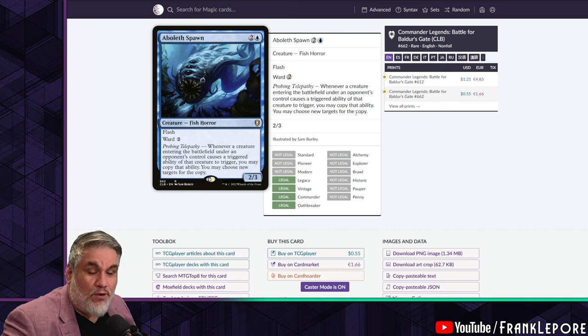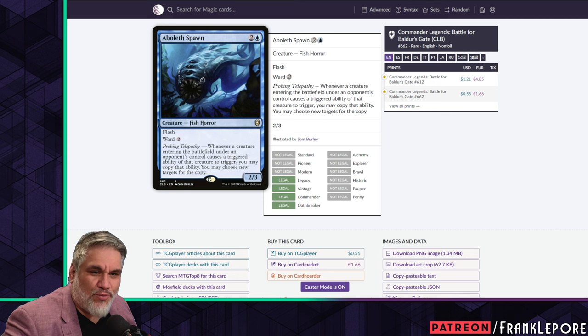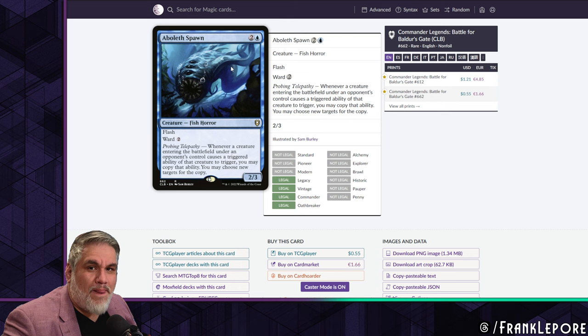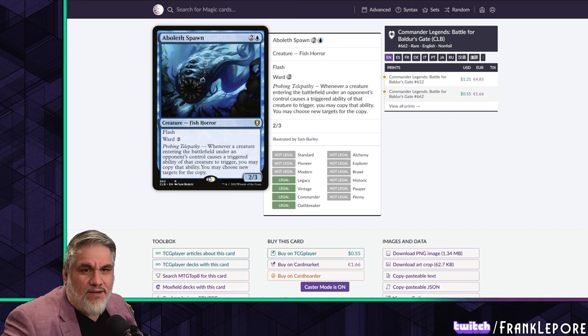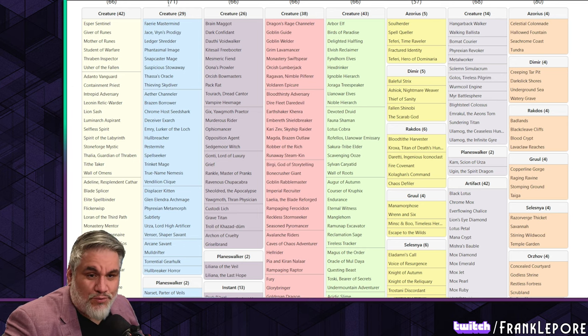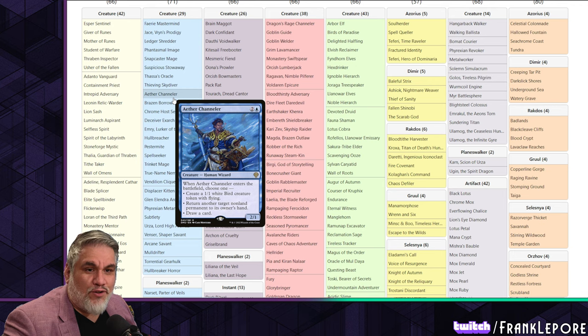Aboleth Spawn is a 2/3 flash with Ward 2. Whenever a creature entering the battlefield under an opponent's control causes a triggered ability to trigger, you may copy that ability and choose new targets. So if they play Primeval Titan, Grave Titan, or Zealous Conscripts, you get to copy those abilities. It's just a solid body - a 2/3 for three with flash and Ward 2 with a cool interaction.